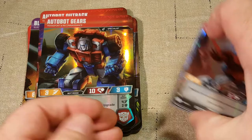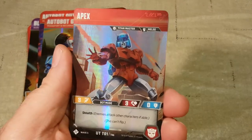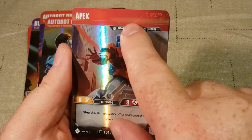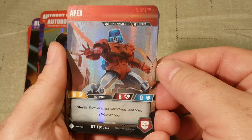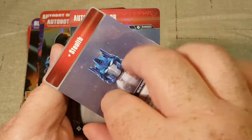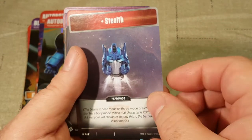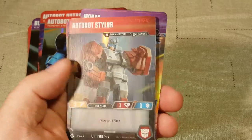Now let's check out our Titan Masters — not Headmasters — and see who we have. Apex gives you Stealth 1; enemies attack others available, this can't flip. He gets Stealth 1, and that's obviously Optimus Prime's head. This begins in head mode, so Stealth 1 for head mode.